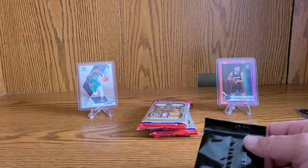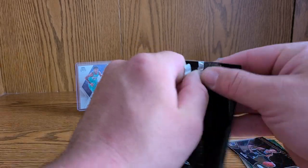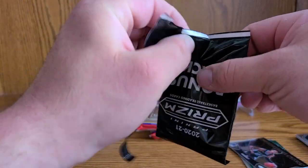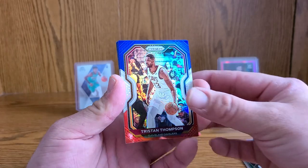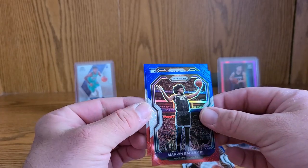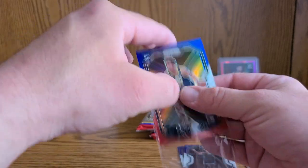Here's our red, white and blue — we better get like three rookies in here since we didn't get any in the first one. That was rough. No rookies — wow. Okay, Tristan Thompson here, a Marvin Bagley, and our first rookie card is an Elijah Hughes.